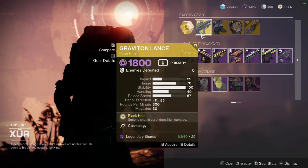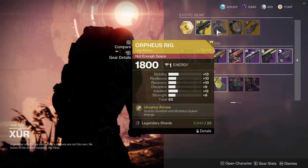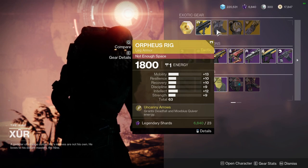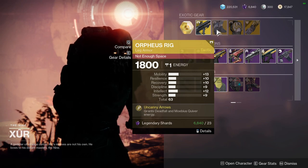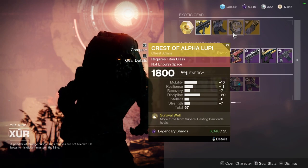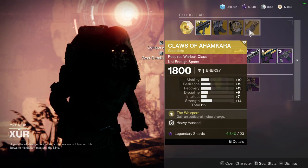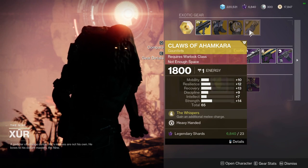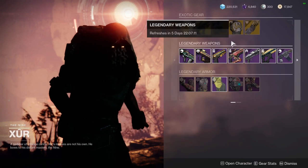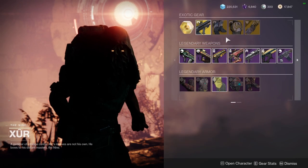Orpheus Rig with the most mid stats I've ever seen — granted you'll get at least a plus one on all stats and a plus two on one that you pick. Crest of Alpha Lupi — the mobility is way too high. Claws of Ahamkara with mobility way too high as well, but it's decent. If you don't have any of these, pick them up to unlock for your collections — it's always useful to do that.